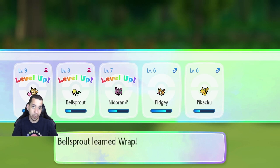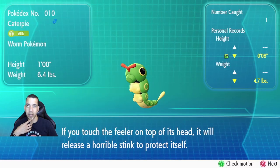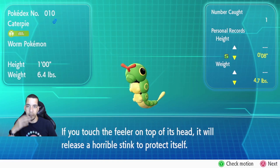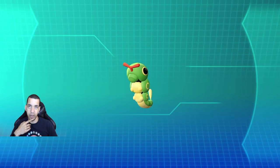Bellsprout learned Rap? Level 7. Tell me about Caterpie — can I catch a shiny one? That's what I'm trying to figure out. 'If you touch the feeder on top of its head, it will release a horrible stink to protect itself.' I've literally never heard that about Caterpie.